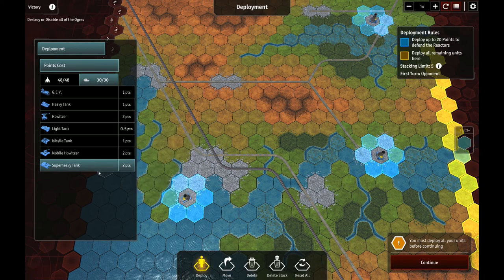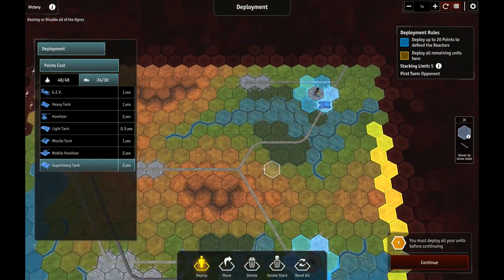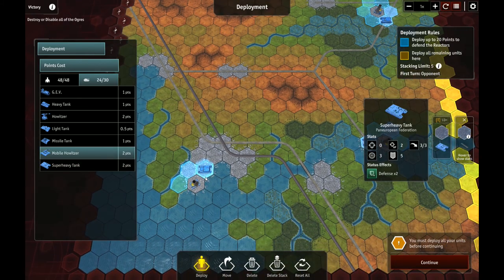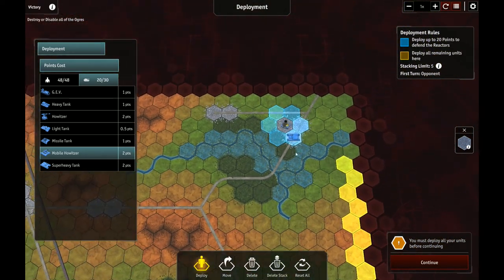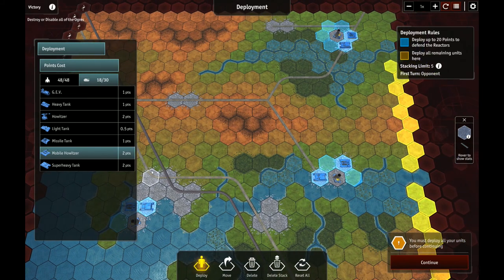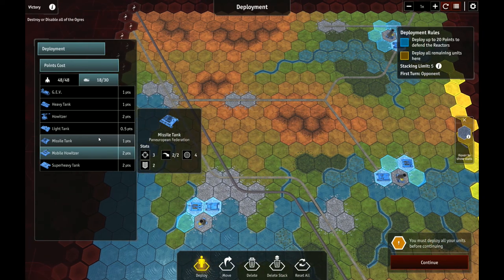I'm going to try putting a super heavy in each deployment zone and mixing up the force composition a little bit. The mobile howitzer — I know this area is going to get rushed, not sure if we bother placing there. I'll put one in each and spread them around. That gets us to four points each, four times three is twelve, so we've got six more points to deploy in the cities.